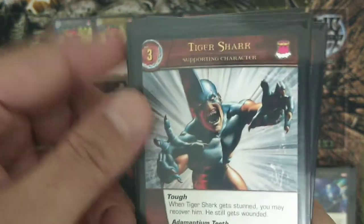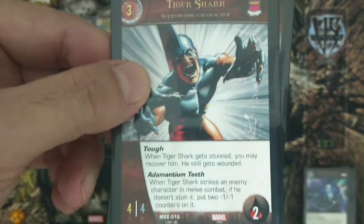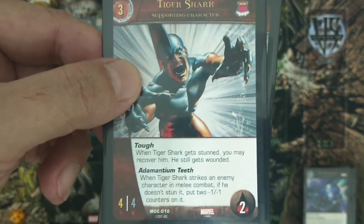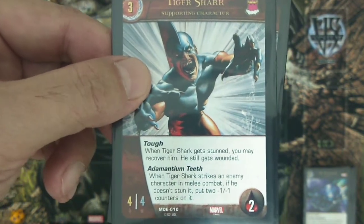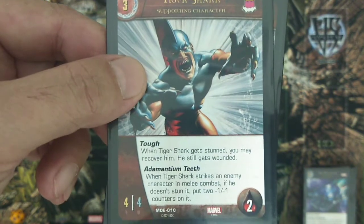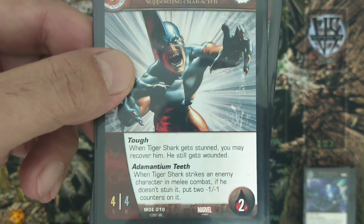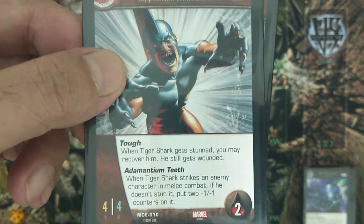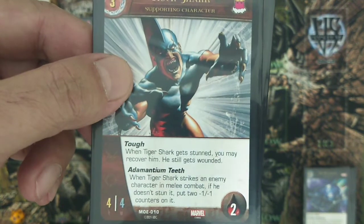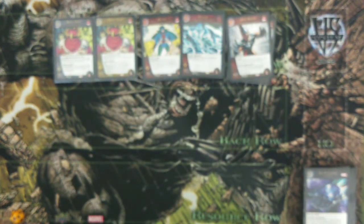For the three-drop you only have one set: Tiger Shark. Tiger Shark is a three-cost character with four attack, four defense, and two health. He has Tough — so when Tiger Shark gets stunned you may recover him, though he still gets wounded — and Dimensional Heat: when Tiger Shark strikes an enemy character in melee combat, if he doesn't stun it, put two minus-one/minus-one counters on it. He's good as a first line of defense up front.